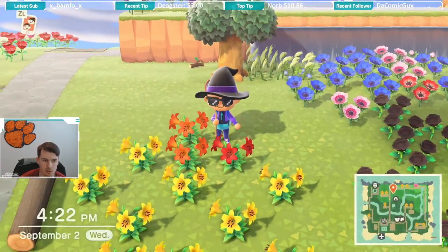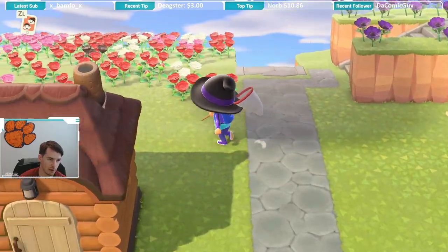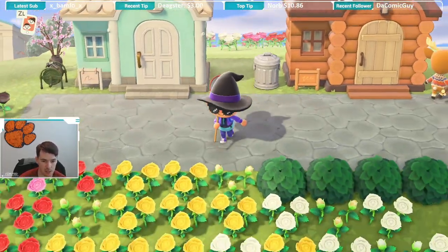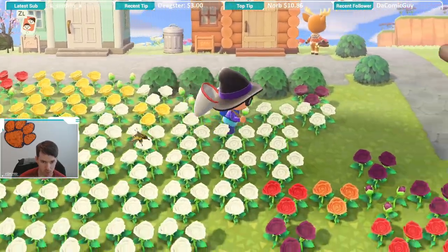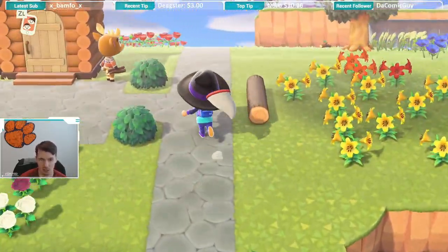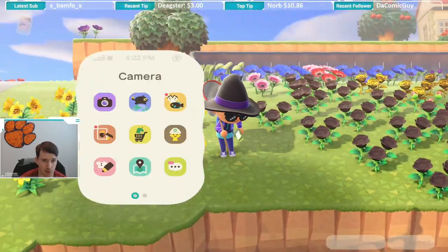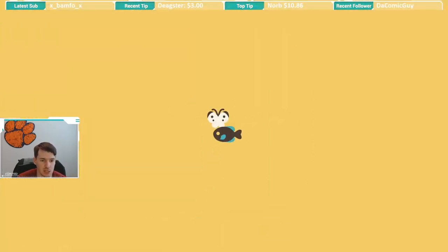Like most of the butterflies in the game, it does just fly around. As you can see, I was kind of looking around in my flowers — that's where I found it near. It wasn't necessarily in the flowers, but it was near the flowers. So that's where I would look if you're looking for one of these. But let's check its availability.